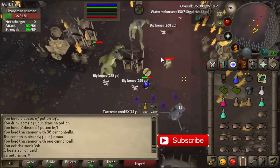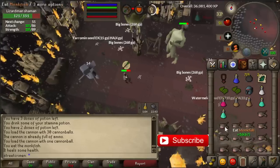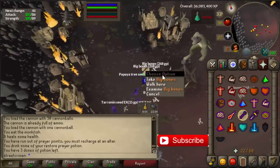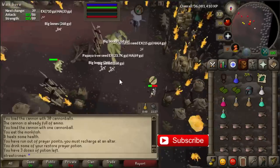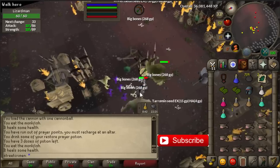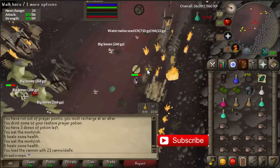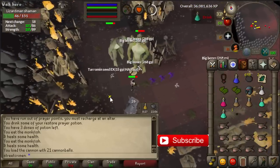If you keep hunting for the dragon warhammer you'll end up at 2.2 million an hour doing this method. It's good experience because you're training ranged and combat at the same time, always making around 600k profit an hour even without a dragon warhammer. If you die here you can just teleport back with your Xeric's talisman and pick up your stuff again. After doing this correctly you'll be able to kill about two shamans every minute.